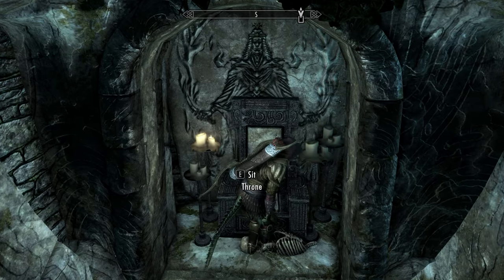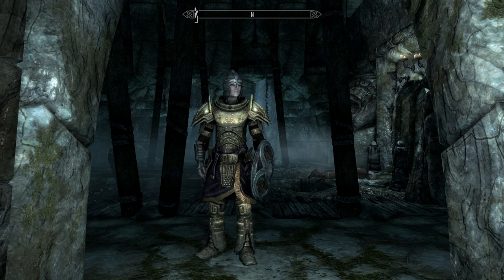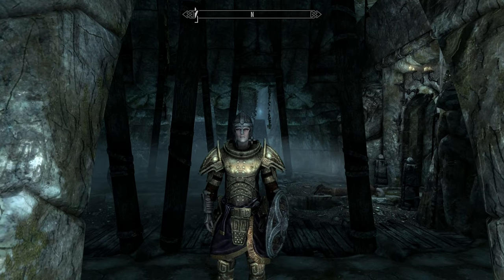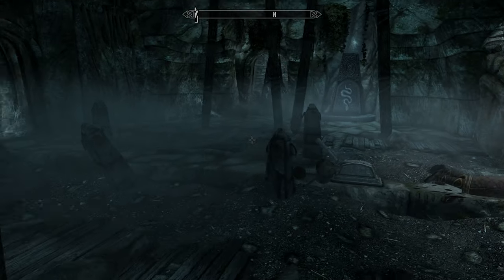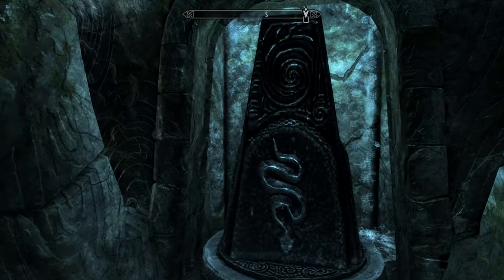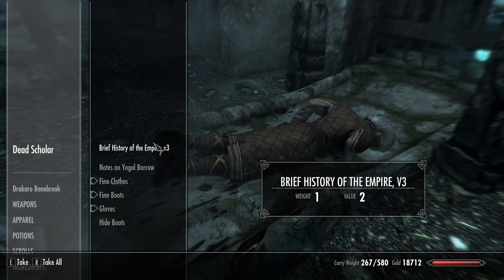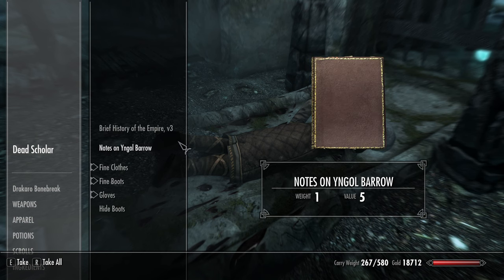Let's try sitting on the fence and see if this does anything. Nope, didn't really do anything there. I might have to look this up — surely I can't just push this. Yeah, that's not going to do anything. But there's a dead scholar over here — here we go, some notes.